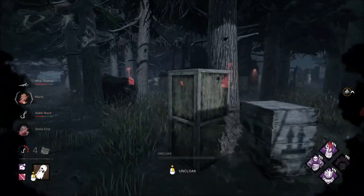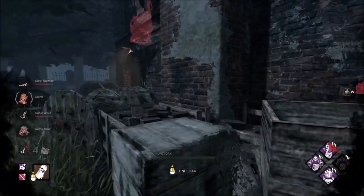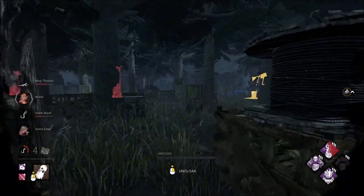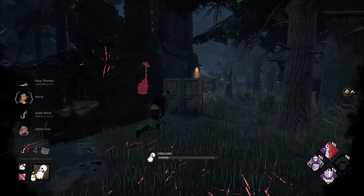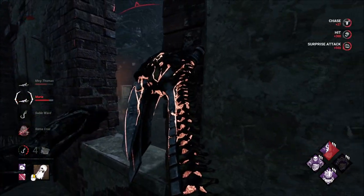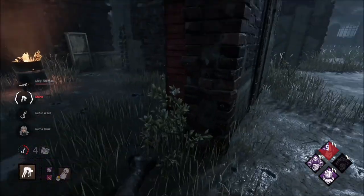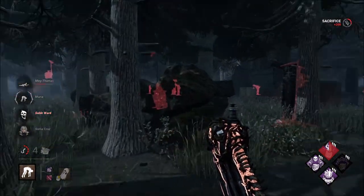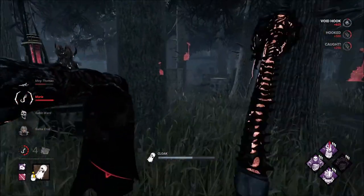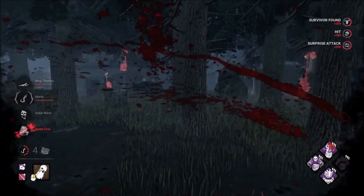There's Soma — he's doing a generator, actually. We can leave him, there's no reason to go that way. We're looking for Maria right now. Okay, we see scratch marks here — she's going that way towards Soma. I didn't pick up Meg because I don't know if she has DS. It seemed like a likely DS play that you would be running towards me. Soma's actually self-healing, I think.